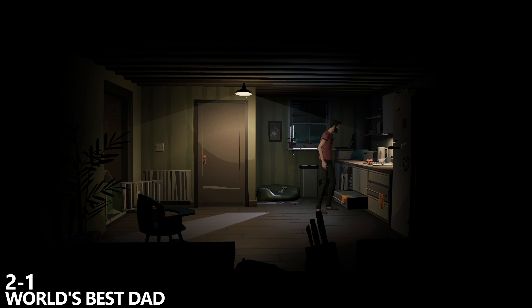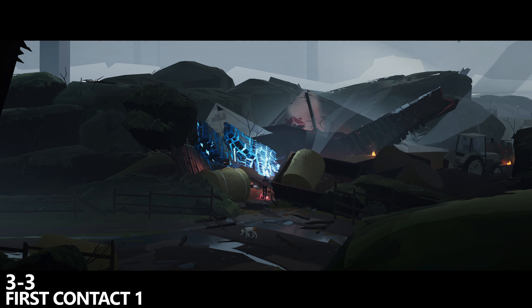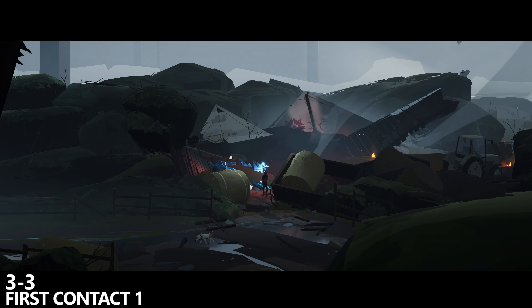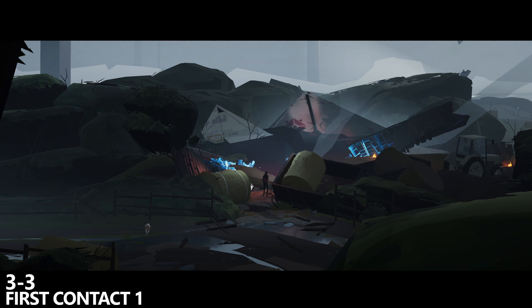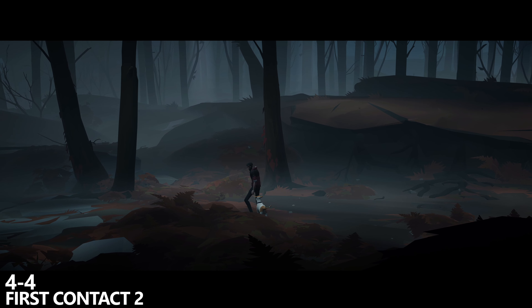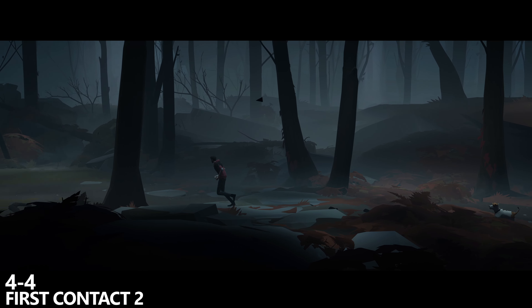A little bit later on we'll grab our first of 10 collectibles for the first contact achievement. This is during Chapter 3 Checkpoint 3. There's a great chapter select by the way in this game, so you can quickly go back if you've missed anything. You can play the whole game blind and mop up very quickly as well. You'll come through a gate, up a hill, push over the hay bale and go inside to find these little critters. These are the collectibles.